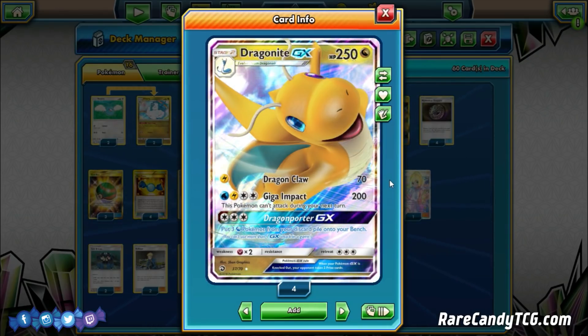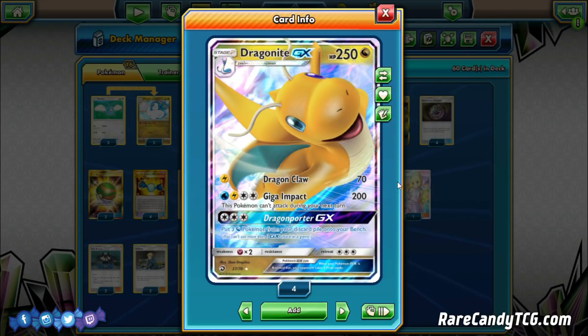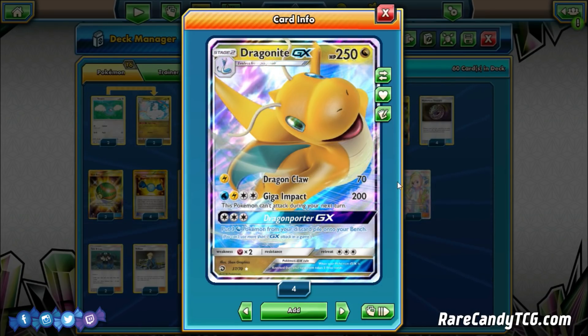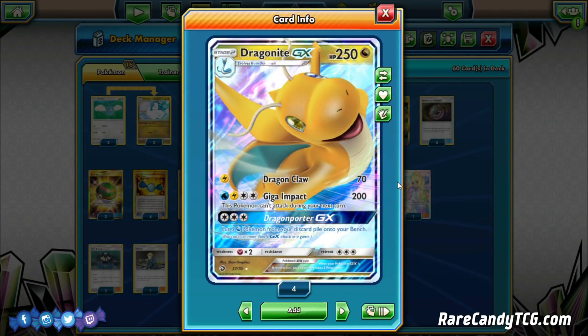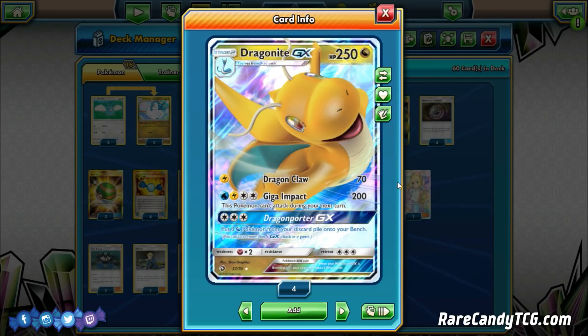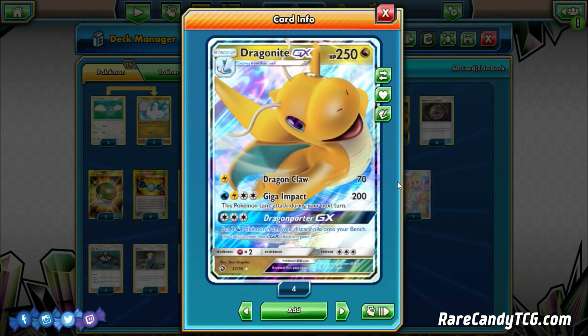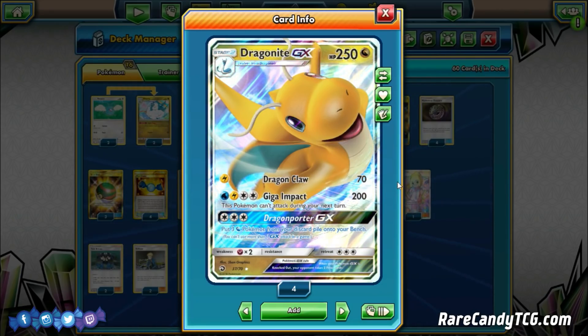It's a 250 HP Stage 2 GX, weak to Fairy, with a 3 retreat cost. 250 HP is very, very nice in this format — a lot of decks right now are going to struggle to knock this thing out in one hit. So it's a pretty tanky Pokémon, and that's kind of what we're counting on in this list. We have Max Potions and things like that to try to outlast our opponent.